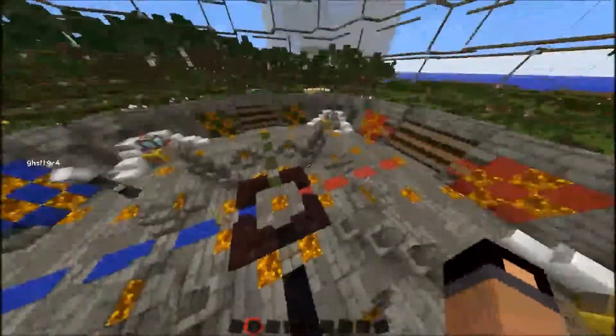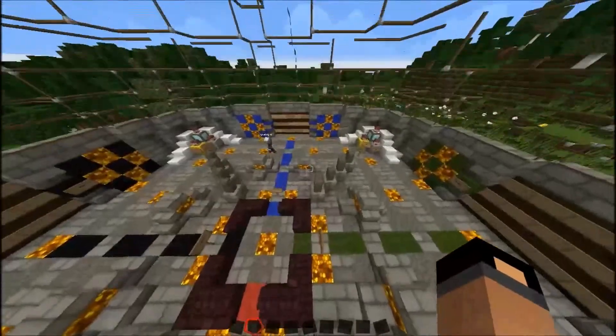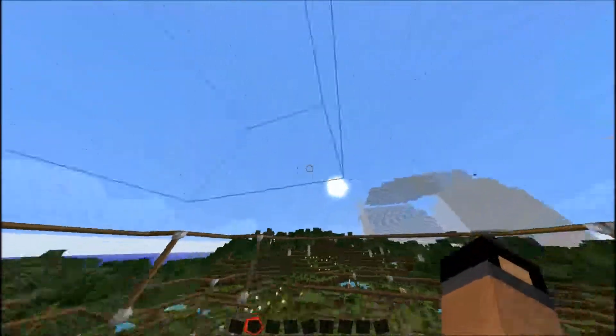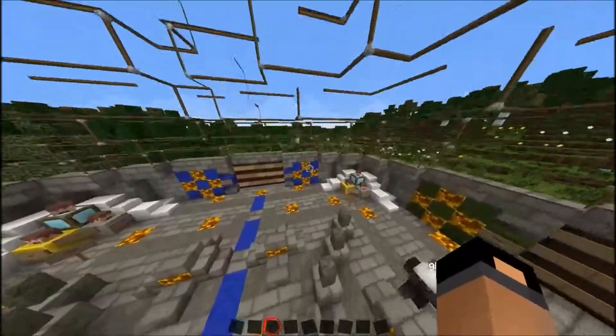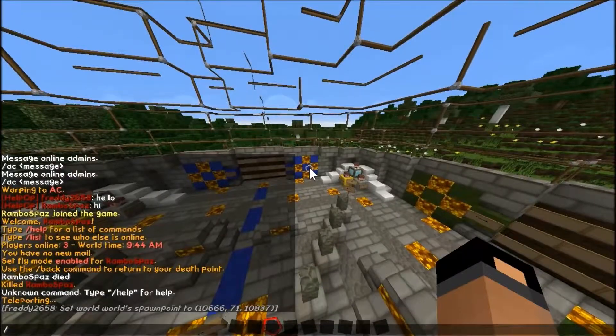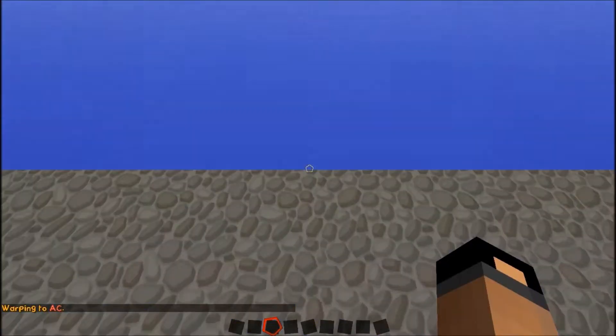You guys are going to want to check this out when it's finished. You can see our huge spawn cube over there. Let's go to the admin castle — warp AC.